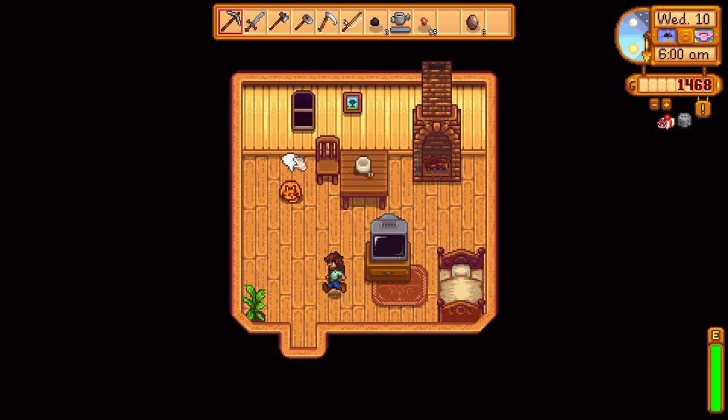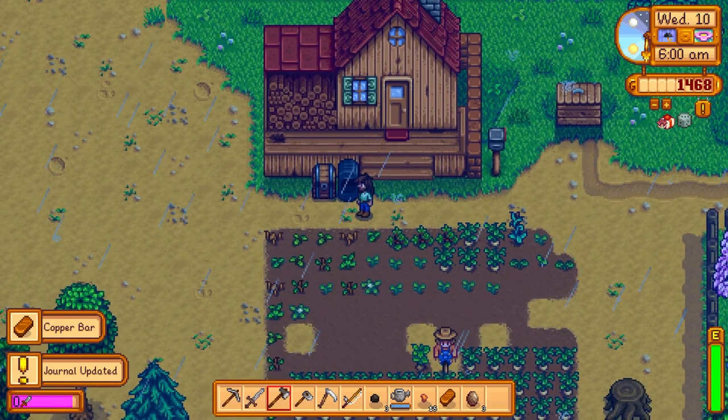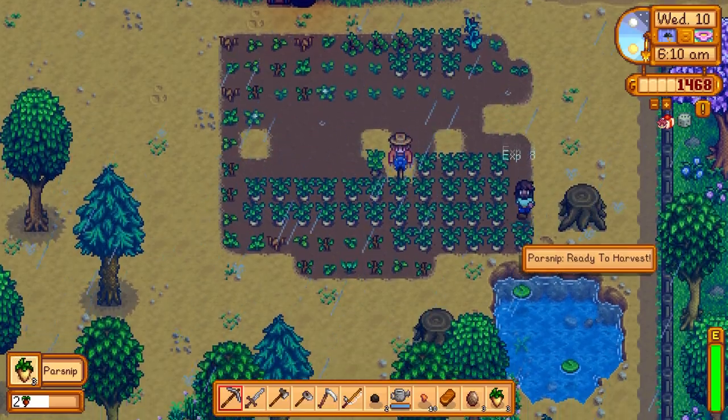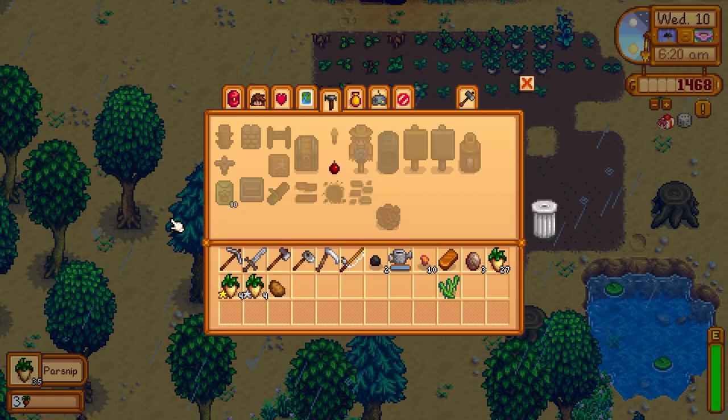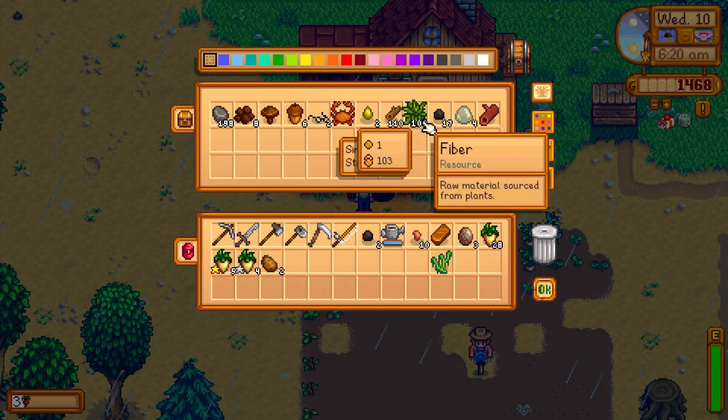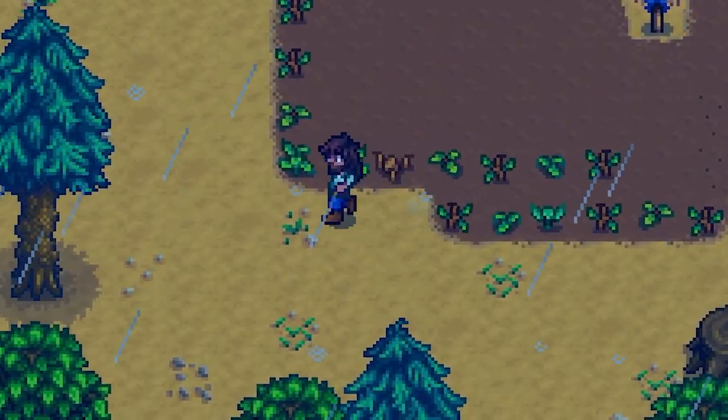Oh, we can make staircases — level 2 mining! 494 gold, we'll take it. It's raining today, so we don't have to worry about watering our plants. We got our first copper bar — awesome. Look at all these parsnips that are done. Hopefully we can get another gold one. This should level up our farming too. We got four gold ones. So we can go ahead and donate those.